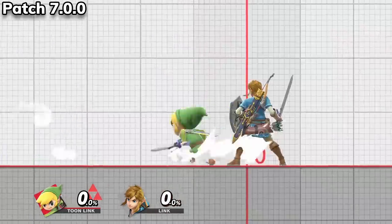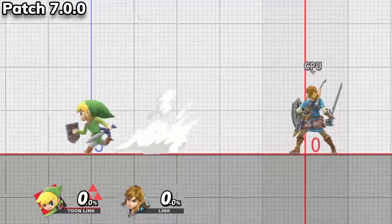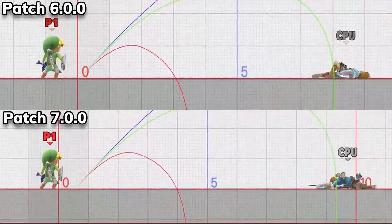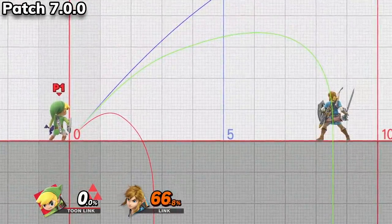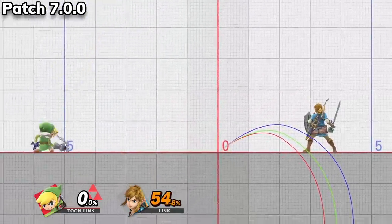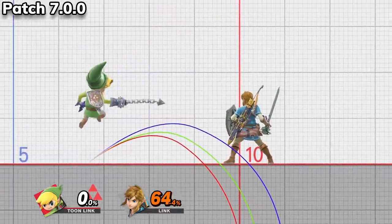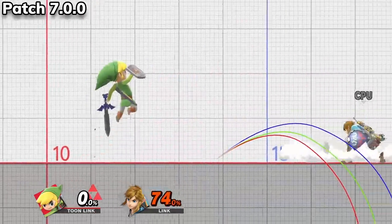Toon Link got similarly minor buffs as well. His dash attack now allows him to start acting sooner after using it. Down Smash knocks opponents further back. Bair comes out quicker. The weak hitbox of Dair now does more damage and knocks back enemies further, and lastly, the hitbox for Toon Link's Zair stays out for a longer time. Same sentiment as the other fun-sized Link — lots of minor changes, but if you didn't play Toon Link before, these probably won't be enough for you to jump over to him now.